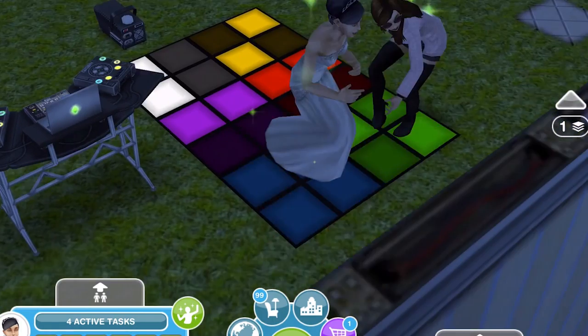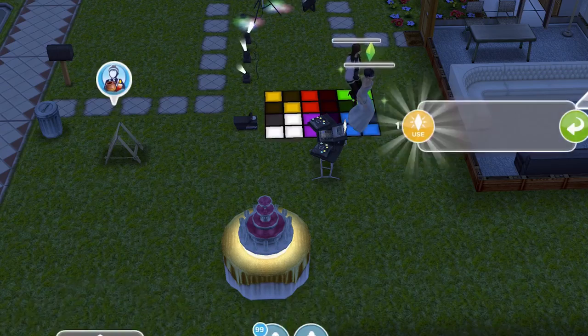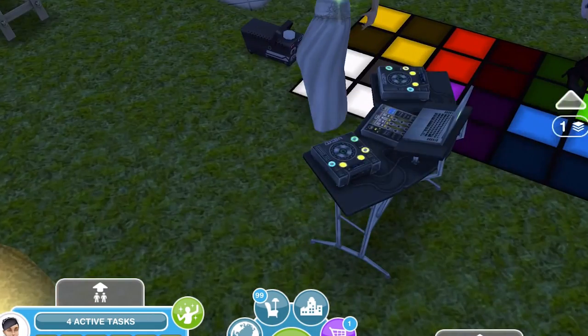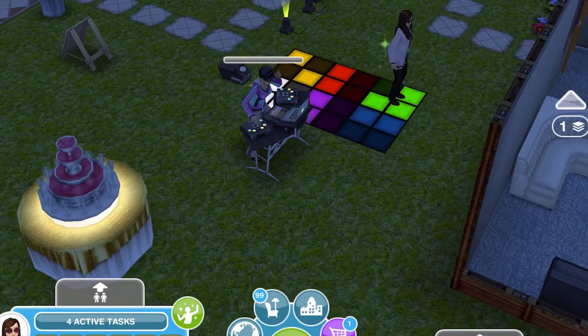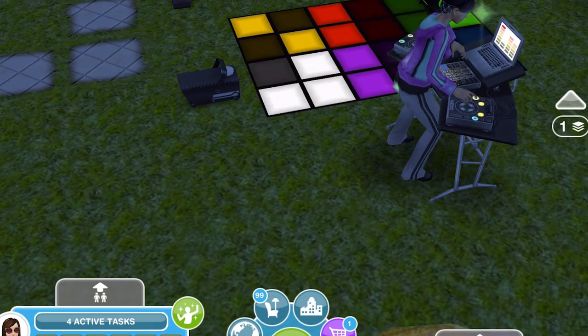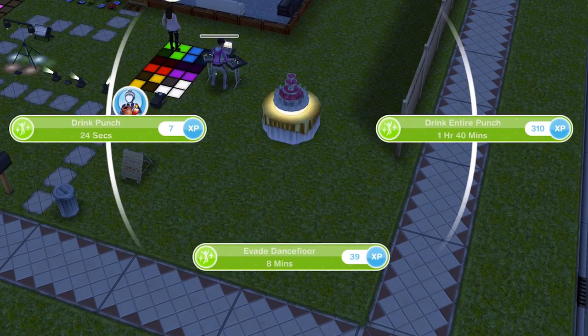Let's try another one - 'step and sway' - love it, that is so cool! Now let's cancel these and check the DJ booth. Whoa, we can do so much on the DJ booth - let's play some club beats. Oh, and the other sim gets changed into a DJ outfit - that's awesome!